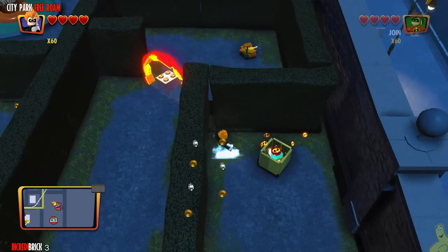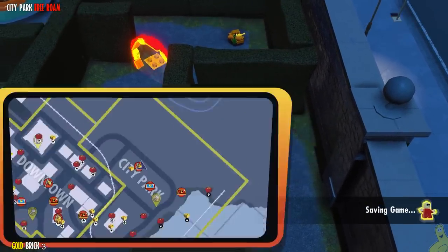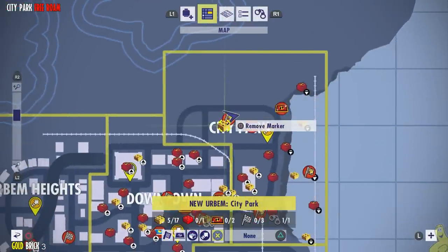Now we're going to hop into the maze. We've got a couple of items in here — the first is an incredibrick tucked inside a box. If you walk in from the other side you might not notice the brick inside, but because we came in from the aerial view we actually saw it was right in there waiting for us.